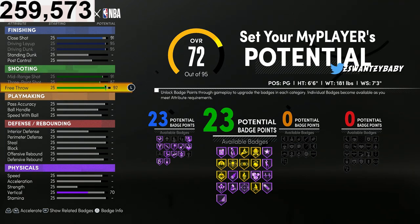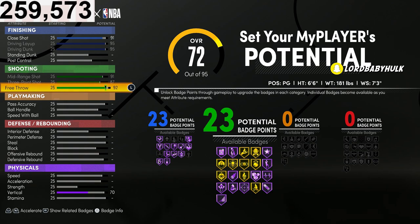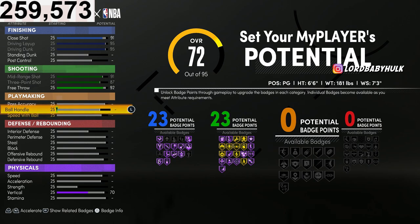You're gonna be able to fade with a pure lockdown perimeter slasher — pretty crazy right. I know people say you don't need this many shooting badges, but people go with more shooting badges and it makes shooting easier. We're gonna go with zero pass accuracy, actually 25 ball handle.